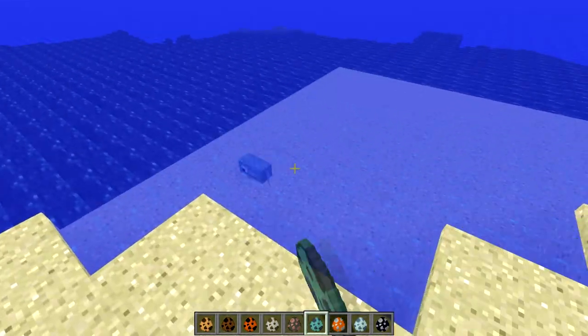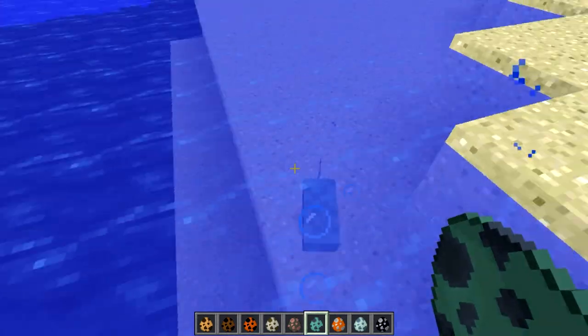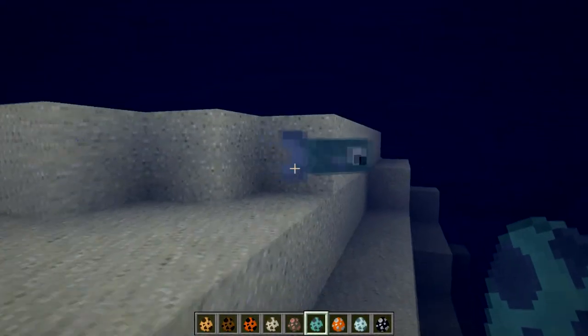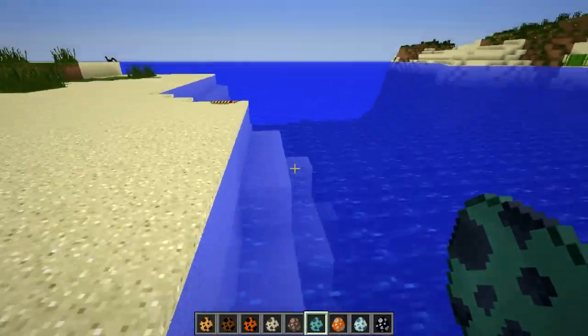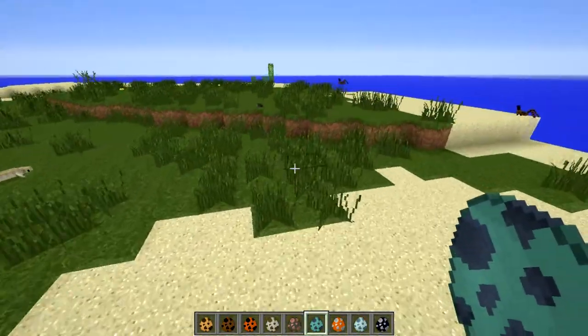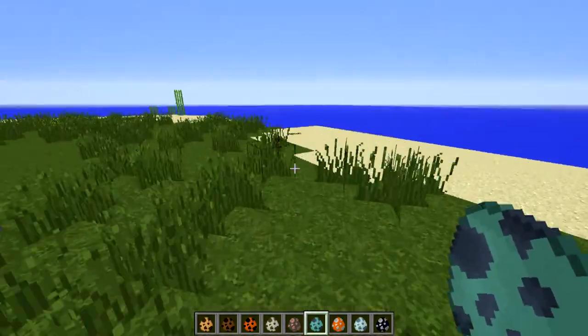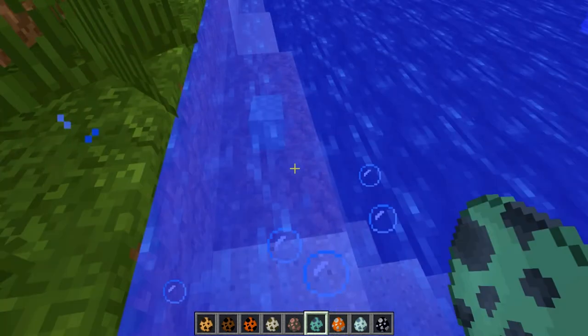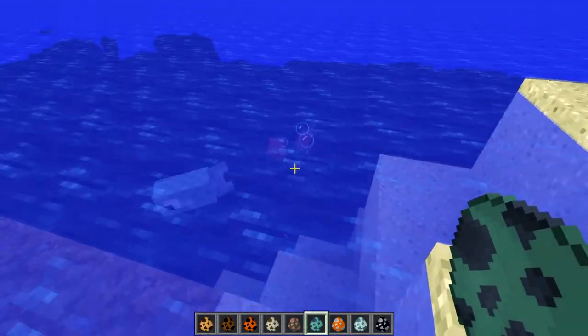Here you have a fish — look at that guy, he's a little fish. Passive mob too, a couple hearts, spawns in the oceans. I forget where all these animals spawn — I'll put the link in the description below.